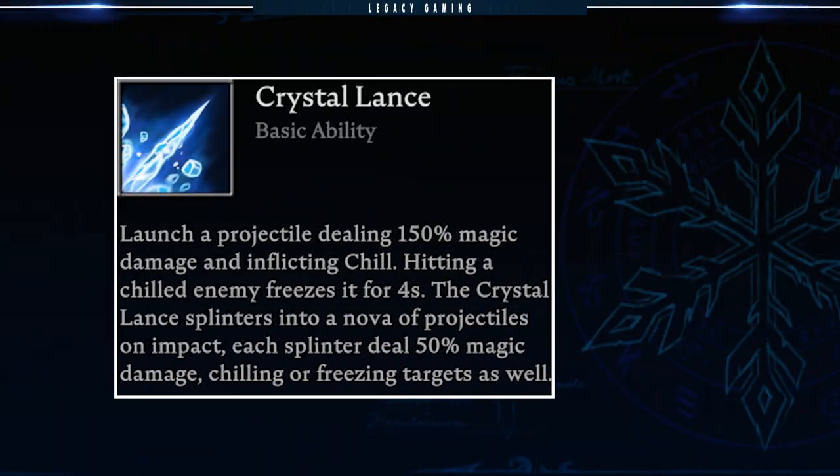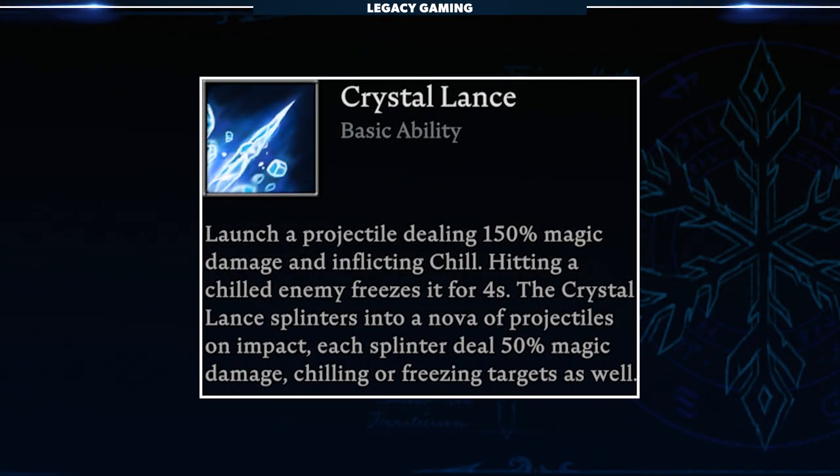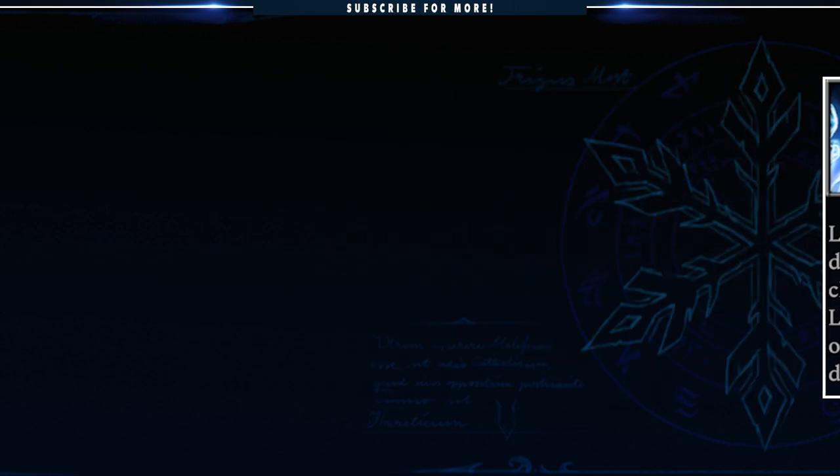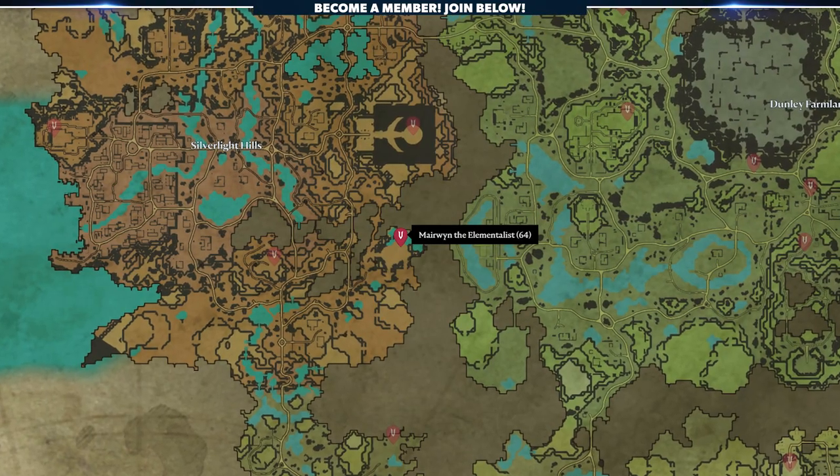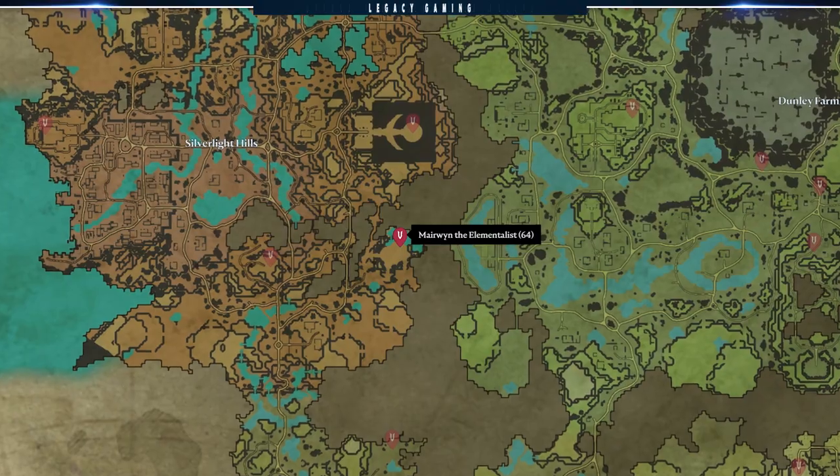The first ability on the list is Crystal Lance. When cast, players launch a projectile dealing 150% magic damage and inflicting chill. Hitting a chilled enemy freezes it for four seconds. The Crystal Lance splinters into a nova of projectiles on impact, and each splinter deals 50% magic damage, chilling or freezing targets as well. Enemy vampires are frozen for 2.5 seconds. Crystal Lance is unlocked after killing the V-Blood unit Marowyn the Elementalist in Silver Light Hills — she's technically an endgame boss, so don't expect to get this ability too quickly.